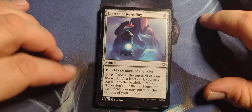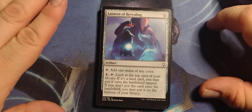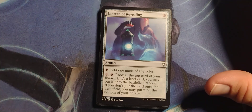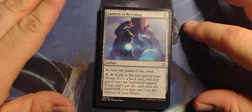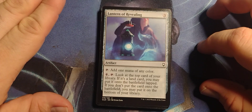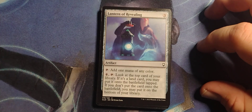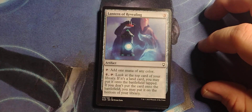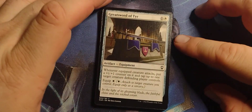Lantern of Revealing. Oh my. Not that kind of revealing — or maybe, I don't know, it depends on the DM. You've got some horny bastards out there. Anyway, three-drop Artifact: tap, add one mana of any color. Pay four, tap: look at the top card of your library. If it's a land card, you may put it onto the battlefield tapped. If you don't put the card onto the battlefield, you may put it at the bottom of your library. That's pretty revealing.